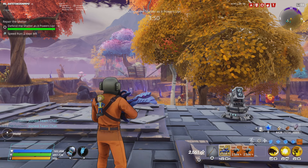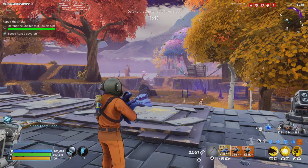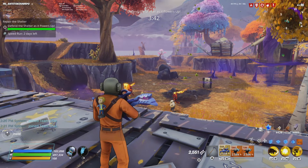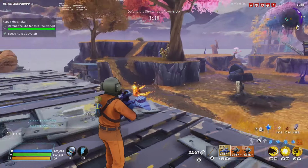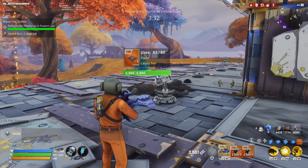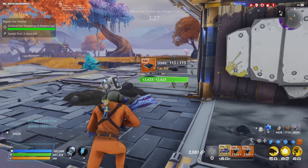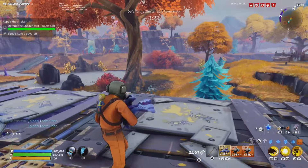I forgot to explain this — the only enemies you have to kill are flingers and smashers. Let me repeat that one more time: the only enemies you have to kill are flingers and smashers. I'll talk about the mini boss when it spawns.